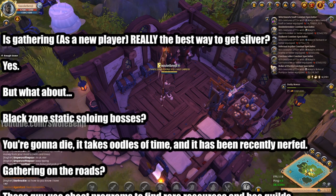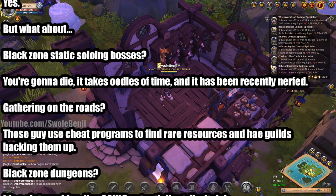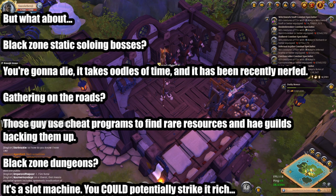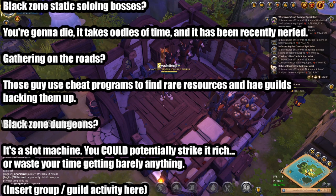Gathering on the roads — the real wicked truth is that those guys use cheat programs to find rare resources, and they have guilds backing them up. What about black zone dungeons or even Nightfall Abbey where you get 500,000 in chests? Because it's a slot machine — you could potentially strike it rich, or you could waste your time getting barely anything and die in the process. Insert group or guild activities like world bosses, Avalonian raids, or red zone ganking. Yes, red zone ganking is the most profitable thing you could possibly do, but it's entirely dependent on who's transporting what.